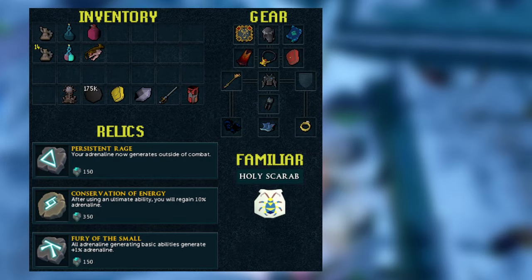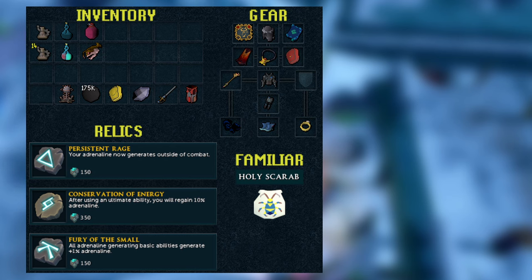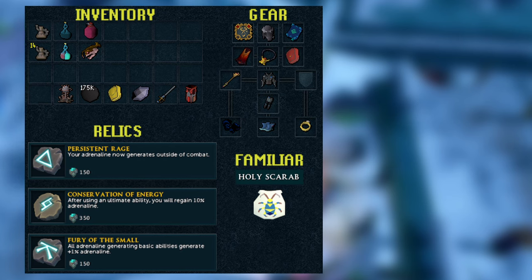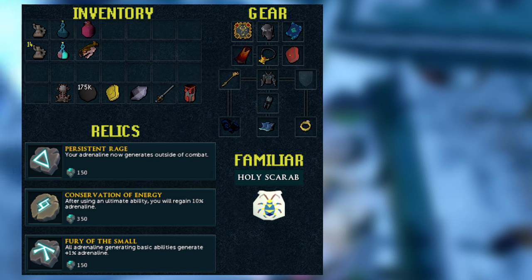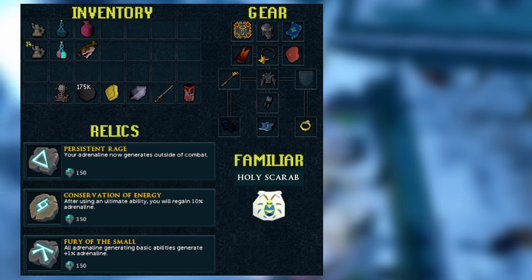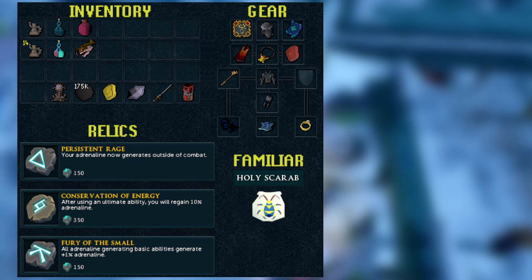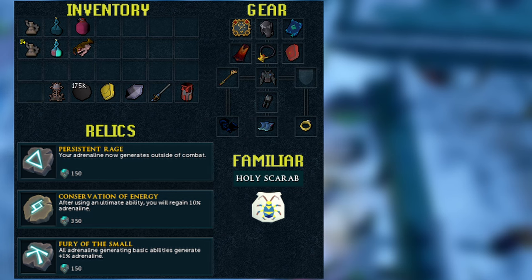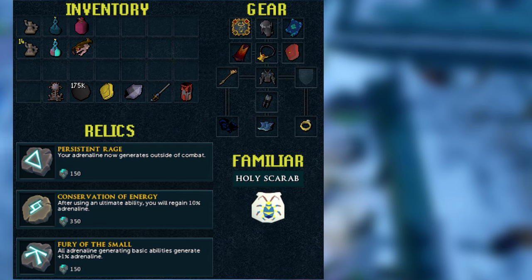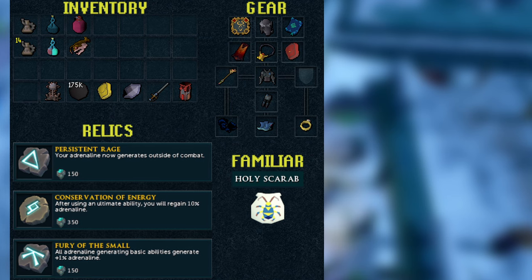Going over the preset quickly — this is a very basic preset, you really don't need almost anything you see here. The relics you could use pretty much whatever you have or want. For the familiar, I really like to use the Holy Scarab. I think this is the best familiar for fully AFK because this is the only way to get 100% upkeep on your prayer. Even the Penance aura isn't able to fully sustain your prayer points, and the familiars don't really do that much here, so you might as well use the Holy Scarab.